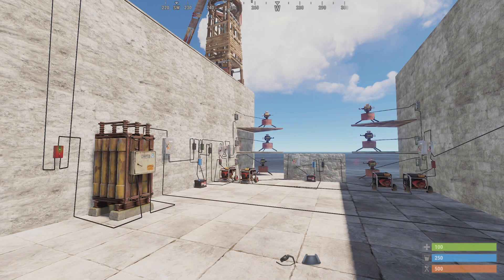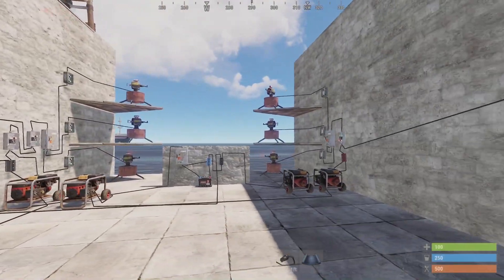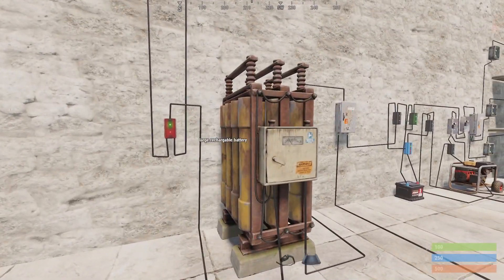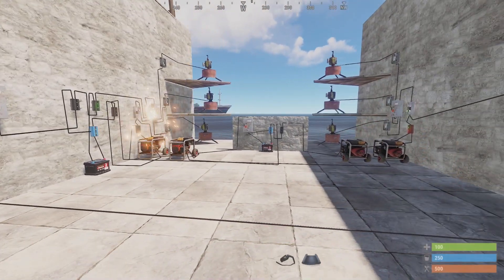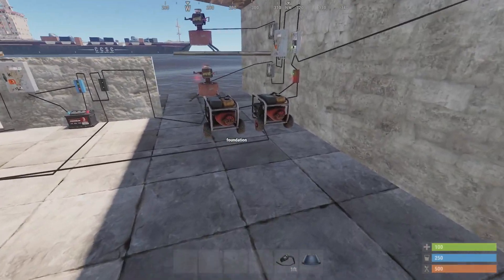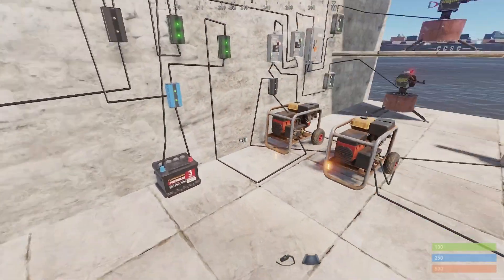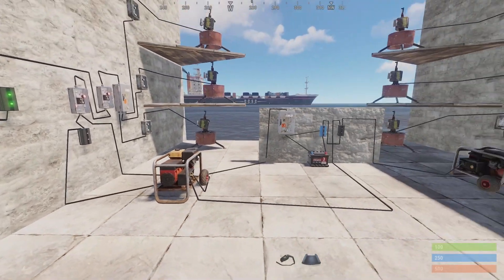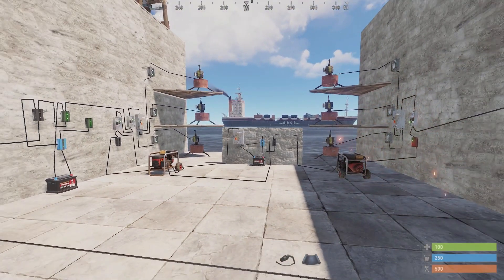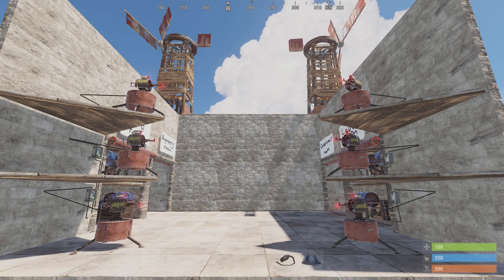Let me just show you how it works. You have the battery providing power, and if we destroy it, the first generators kick in to provide power for turrets. Then if we destroy the first set of generators, the second generators kick in and the turrets still work.